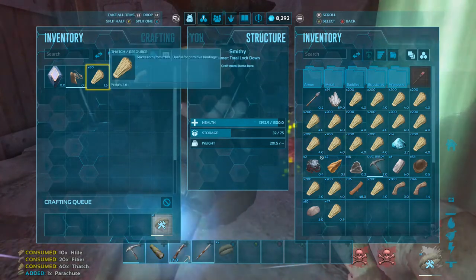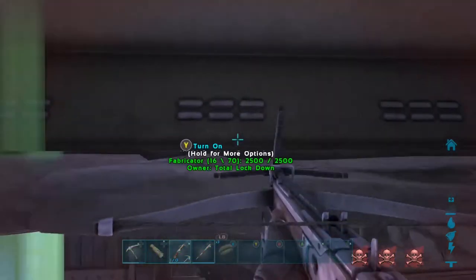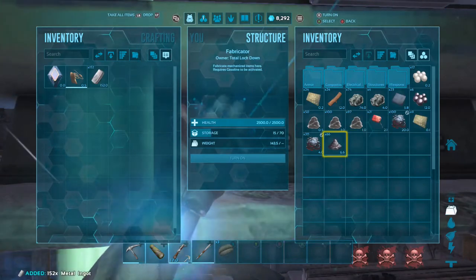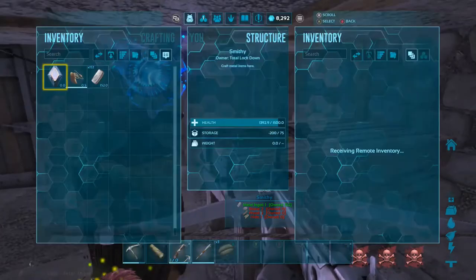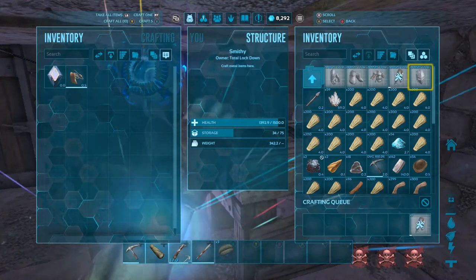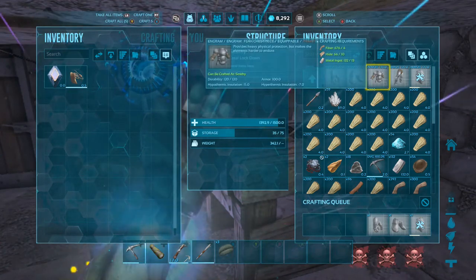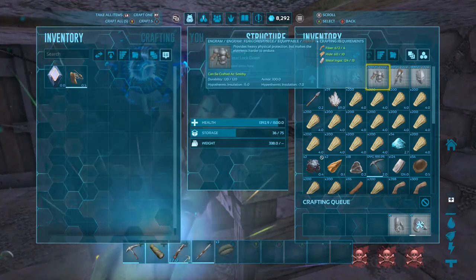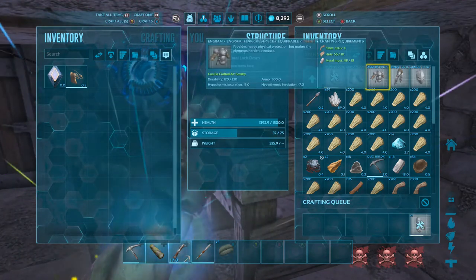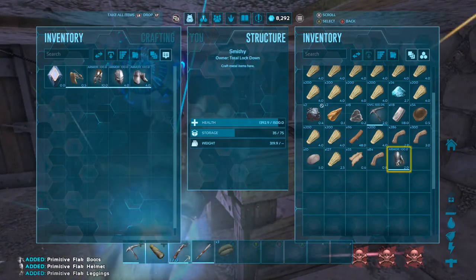I'm actually going to use some of that metal to make the rest of the Flak Armor, because like I said, the PvP on this server is insane. There is nobody who cares about you — they really don't. I feel like everybody playing here besides ourselves and a few others is very thirsty for blood. They are. They don't care, man. They just want you dead.